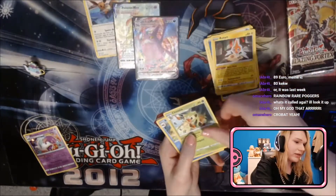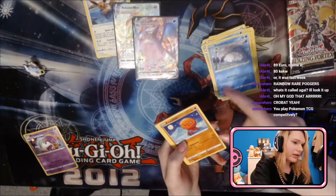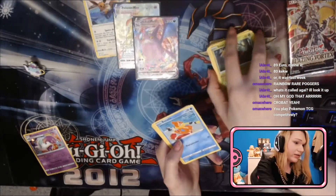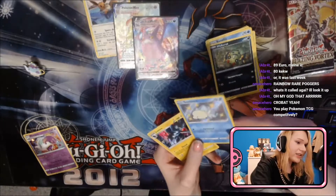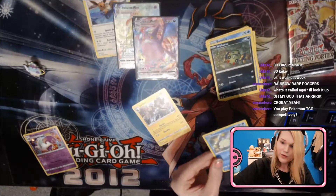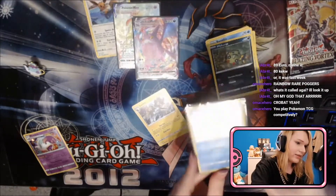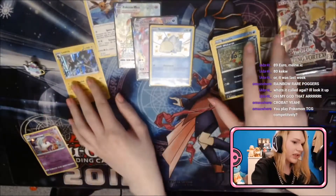Forgot that name, forgot that one too — Snom. I'm kind of bad with English names when it's not the last evolution. Ah, Rookidee — that was Rookidee. Spinner rack. Oh, a shiny Snom! And a Luxray! Freaking shiny Snom, that's so cool.